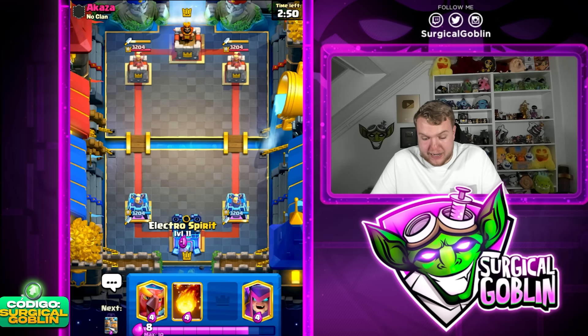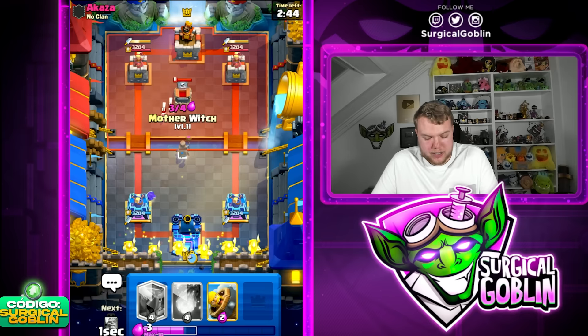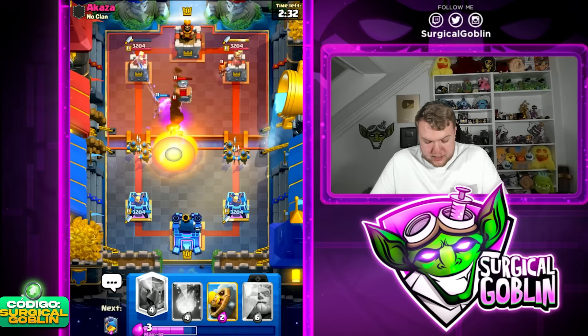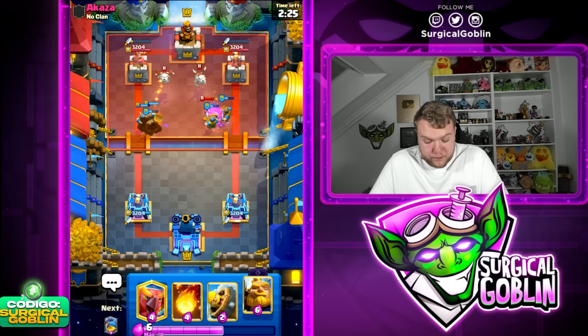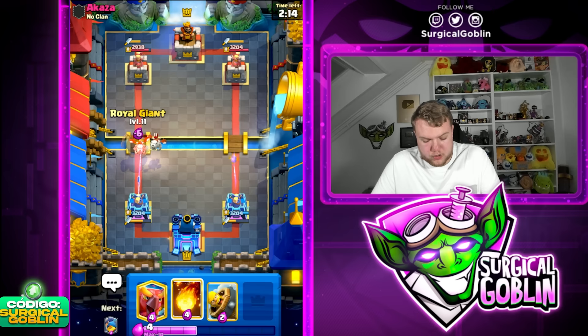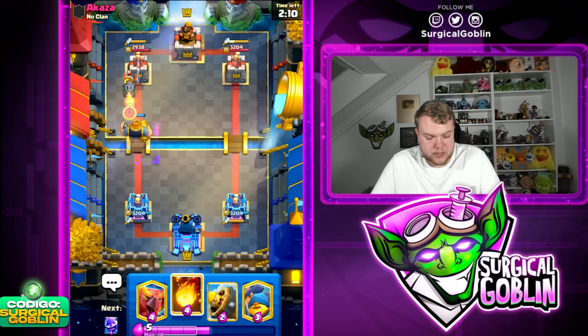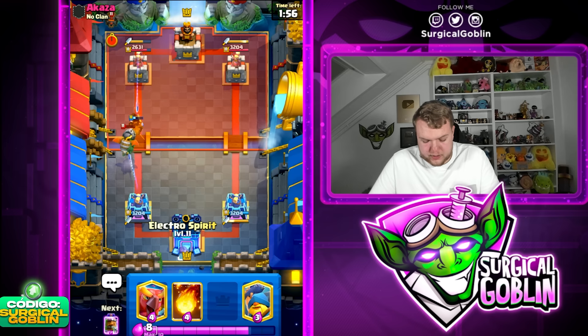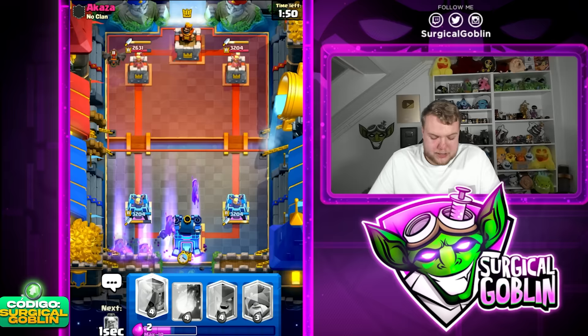Looks like we're up against Akasa — this is actually a semi-pro player, mainly a ladder player. Going E-Spirit and then starting with Royal Recruits and preparing Mother Witch. Tombstone most of the time is going to be Lava Hound — nine of ten times. Lava Hound plus Valkyrie — that's going to be an interesting matchup. Royal Recruits are annoying for him but Valkyrie gets a lot of value against them. The good thing is if he doesn't have Inferno Dragon, Royal Giant should be quite hard for him to defend.